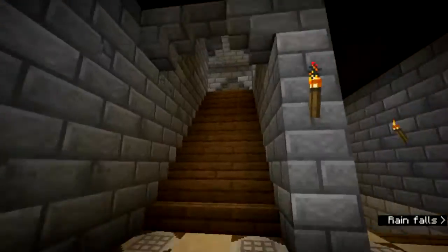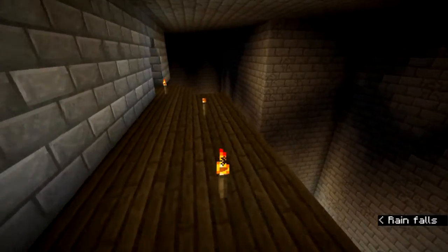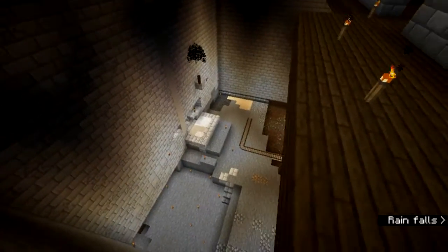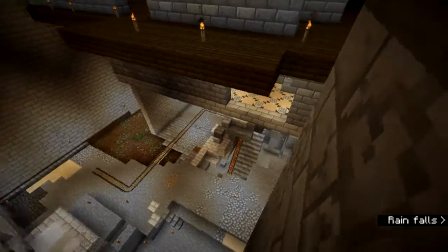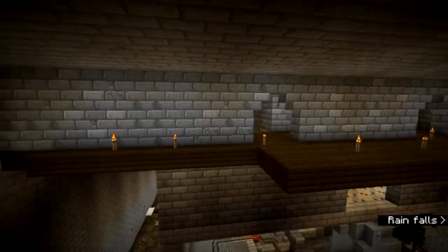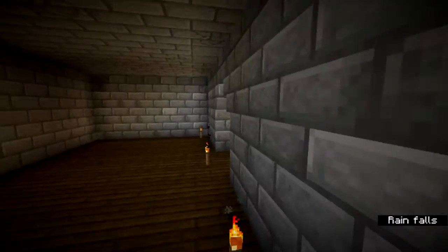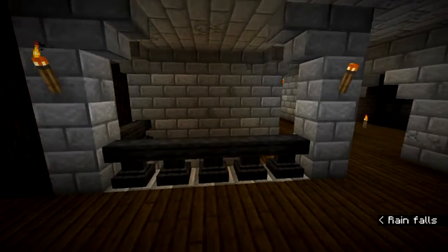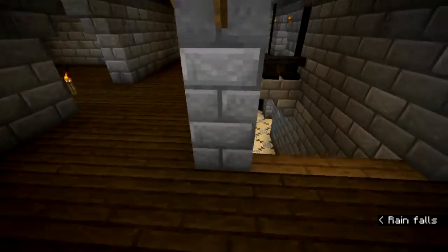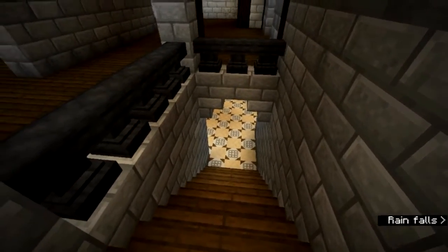If you go up the stairs, it comes out onto this deck, for lack of a better term. This is being closed off and rooms are being added. Here's another room. This is the main stairway coming up — it has the anvils as a staircase railing.